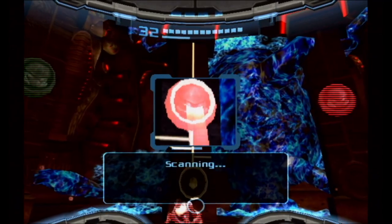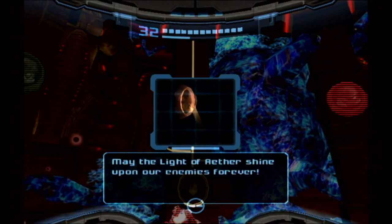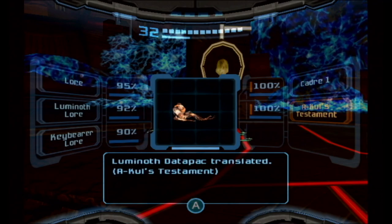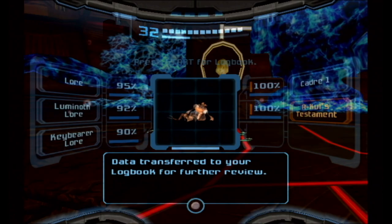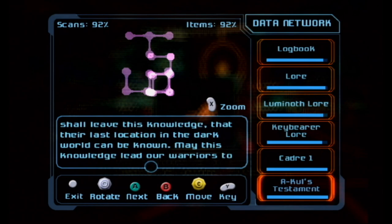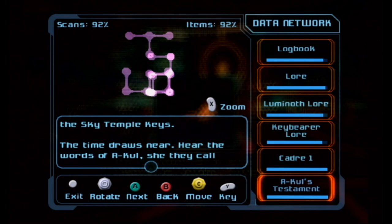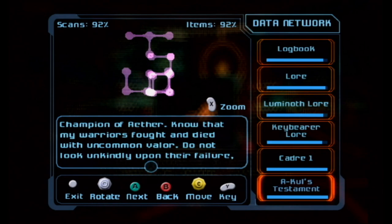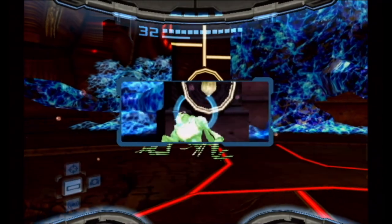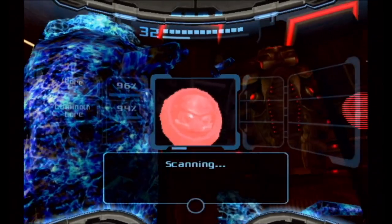For number seven: 'Who shall disturb you among the trees of holy ground?' Back at the Great Temple. And this one here - number eight is Akul. This is the one who basically set up this whole monument. Let's read her testament: 'Soon I shall pass to final rest. My key is in place. Through my spiritual link to the others, I know where their bodies lie. I shall leave this knowledge that their last location in the dark world can be known. May this knowledge lead our warriors to the Sky Temple keys.' Hear the words of Akul - champion of Aether. 'Know that my warriors fought and died with uncommon valor. Do not look unkindly upon their failure, for they died to save us all.'